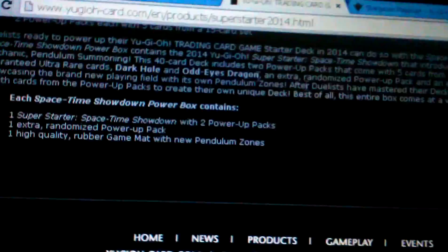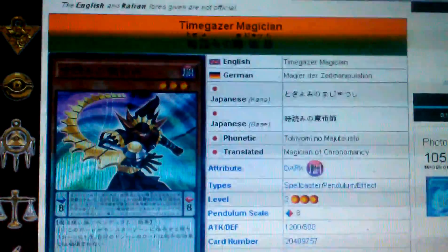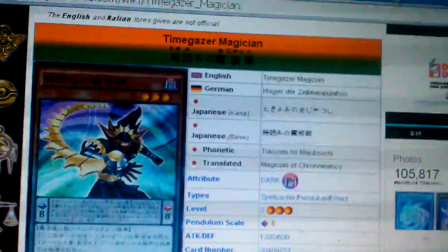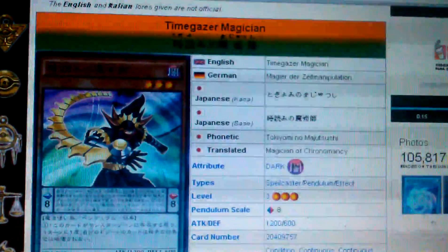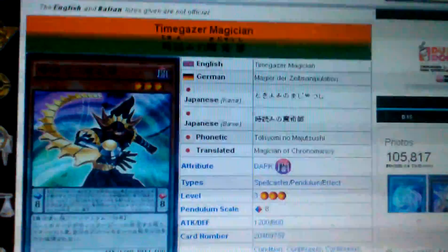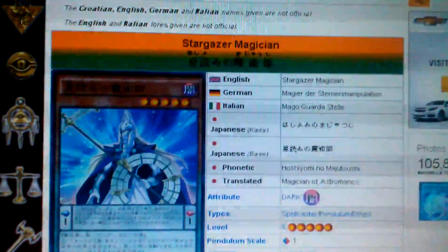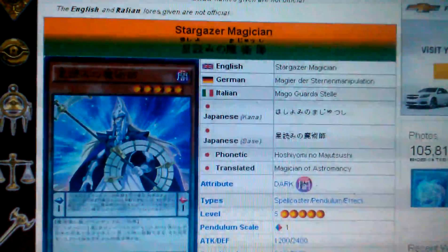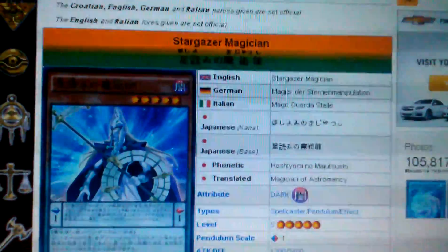Before, they were called Magician of Chronomancy and Magician of Astromancy, but now they've been changed. Chronomancy is now Time-Gazer Magician, which I don't understand. I guess because it's the Space-Time Showdown — if that were the case, the space one would be Space-Gazer, but it's Stargazer. I don't know why, but it's whatever.